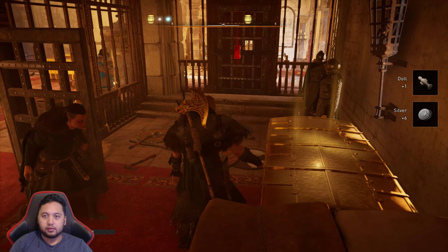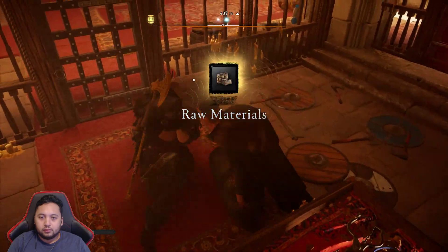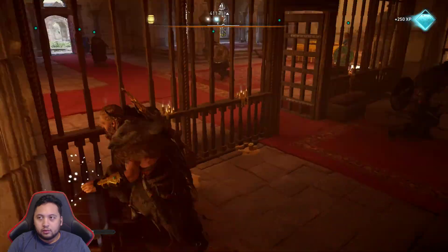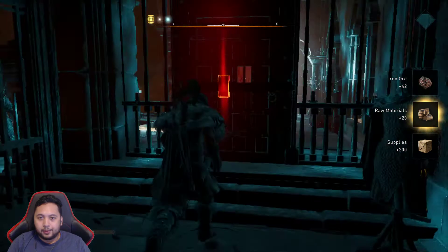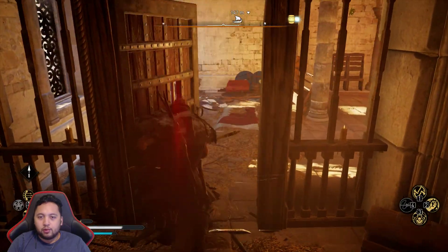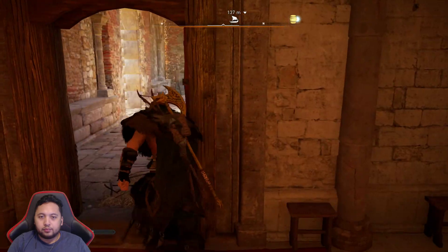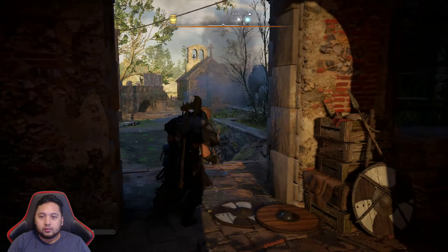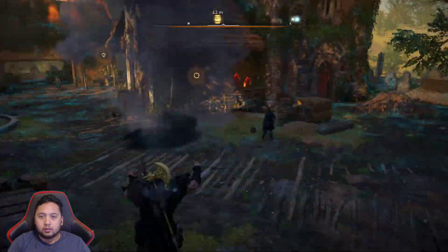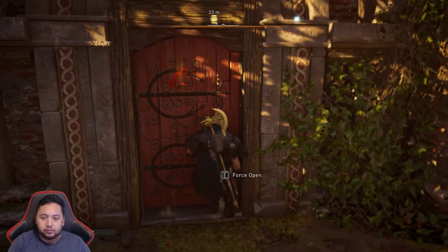Another one — so we got two right next to each other, which is nice. They've got a lot of stuff here. Unlock that. Looks like we've got one more wealth item. In this place, it looks like — can we force open? Looks like we can.